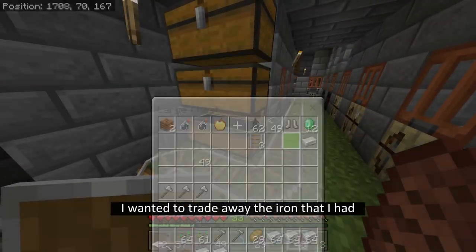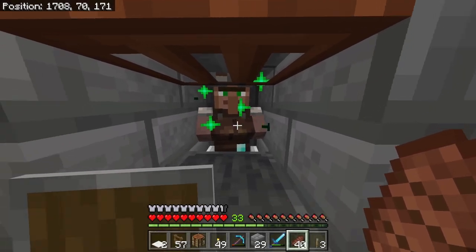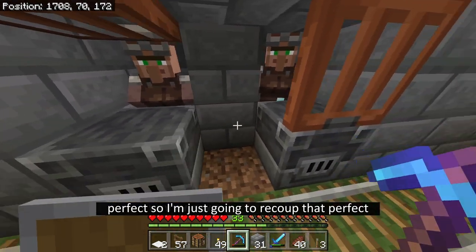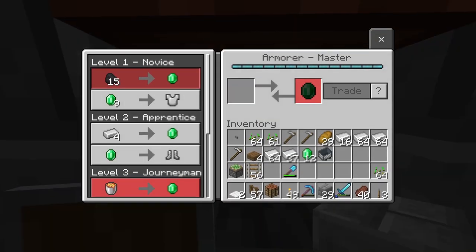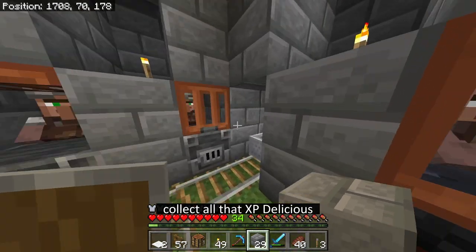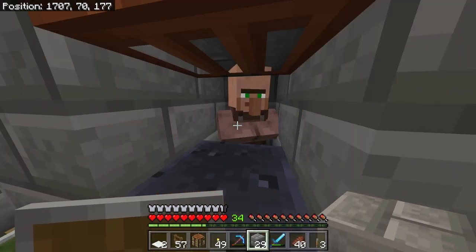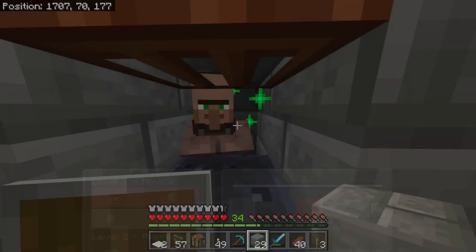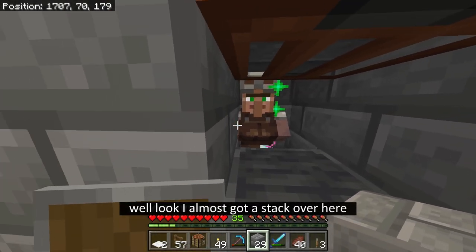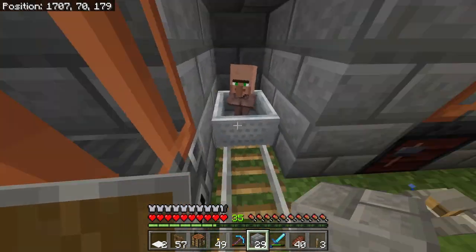So I wanted to trade away the iron that I had to try to get some more emeralds. Are these back to a regular price? Yeah, so let's just trade out some of this iron. Oh and he has the other minecart - perfect, I'm just going to recoup that. And now over here I'm going to trade out this one, collect all that XP - delicious. These ones traded as well. This one over here trades as well. I should be getting to the point soon where I'm going to have more iron than I could trade with. Wow, I almost got a stack over here. That's going to be the last one - perfect.